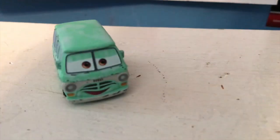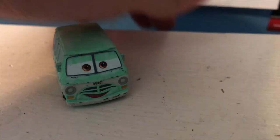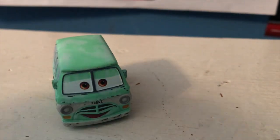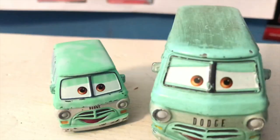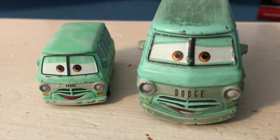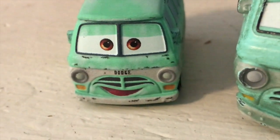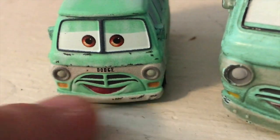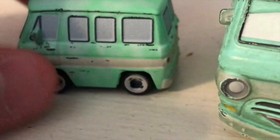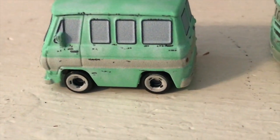Here is the Mini of Dusty, and let me tell you, this guy is absolutely loaded with matte paint. Of course, here is his normal 1:55-scale counterpart, and he really just looks like a shrunken-down version. I like the differences in the expression here — it's a very in-character expression for Dusty. You've got the Dodge logo, his mustache, a very nice grin, and of course all of the appropriate dirty details all across the side.